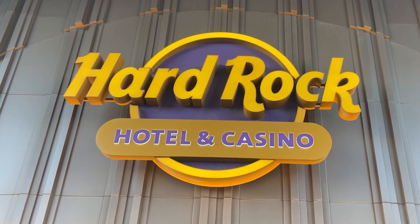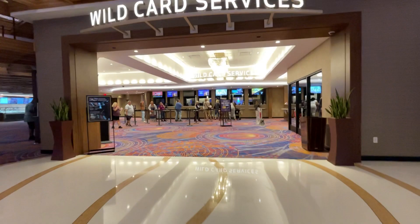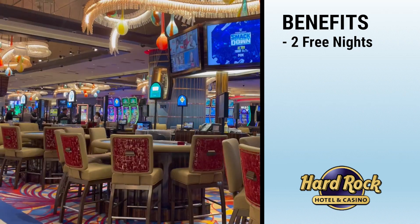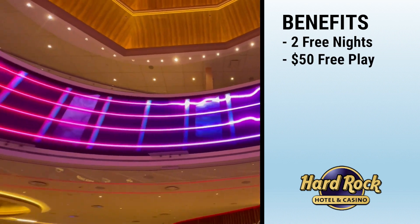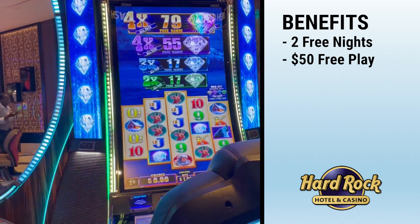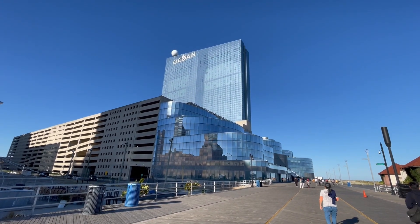We're at our next status match location: the Hard Rock in Atlantic City. Now that we have our MGM Gold, we're going to the rewards desk to see what status match we can get. After getting our Hard Rock Rock Royalty card as new players, we were each given two free nights at the resort, redeemable 72 hours after sign-up. We were also each given $50 free play, which we both turned into $70 profit in cash after a few hours of slots. With our newly minted Rock Royalty cards, we're off to our next stop — Ocean Casino.